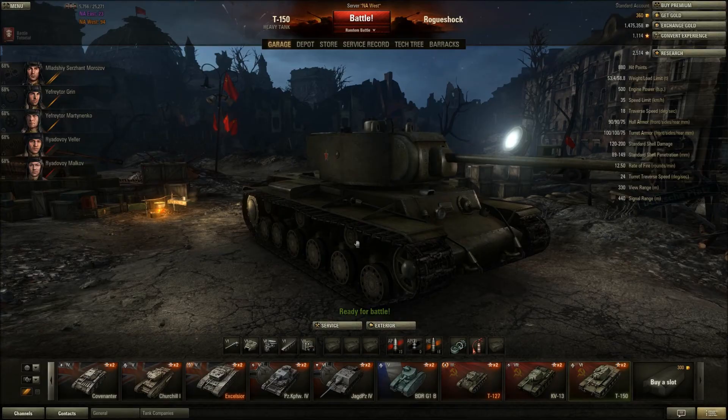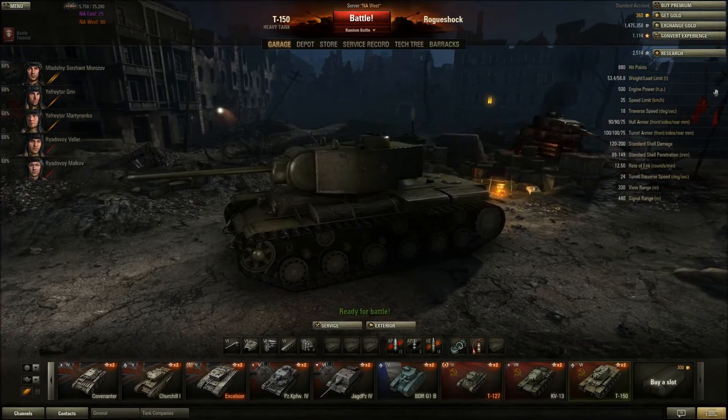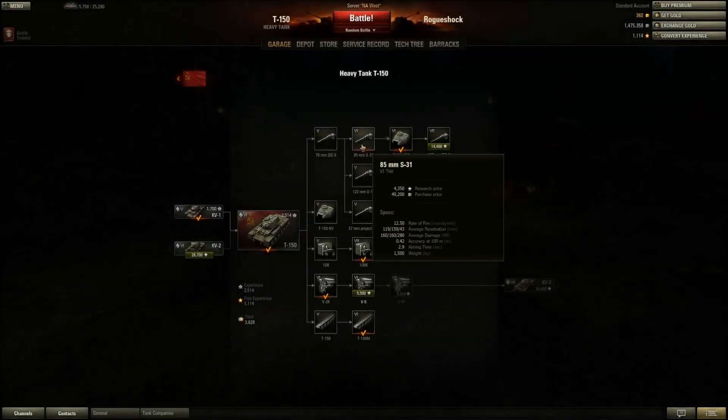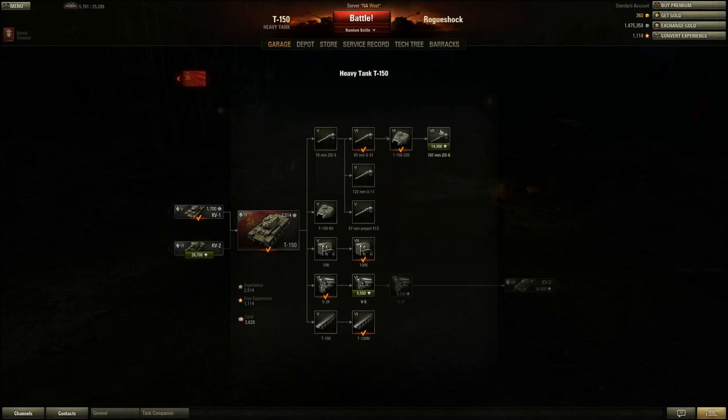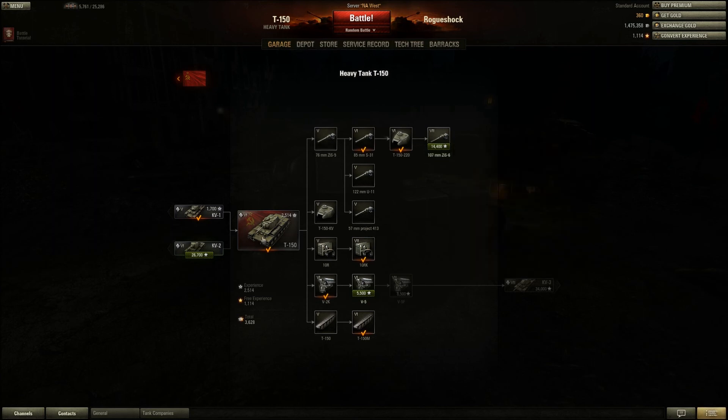Finally, the T-150, which I've just recently unlocked. I haven't researched the best gun yet but I do have the 85mm S-31 — damage roll is decent, penetration could be better, tier 6 gun on a tier 6 tank. Looking forward to the 107mm ZiS-6. The stock form is notoriously terrible — the 76mm isn't the best gun, nor is the derp, nor is the 57mm. I used the derp just for fun while I had it, but now that I've got a more consistent gun I prefer to use that.